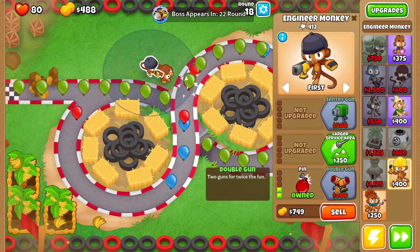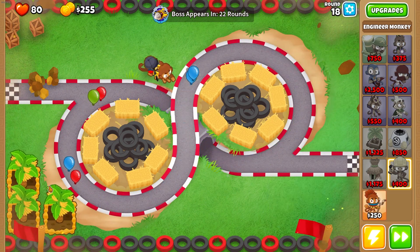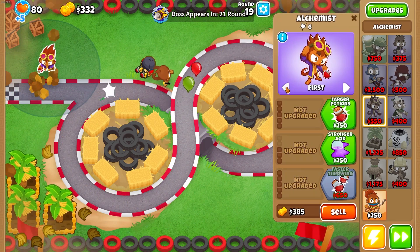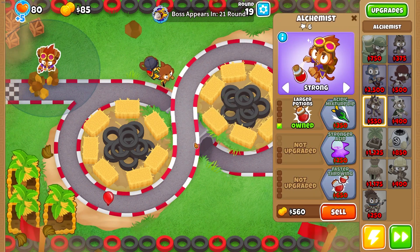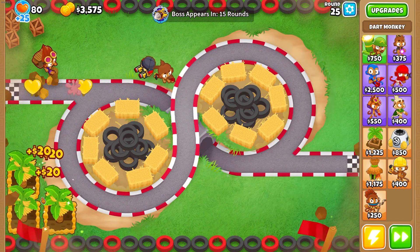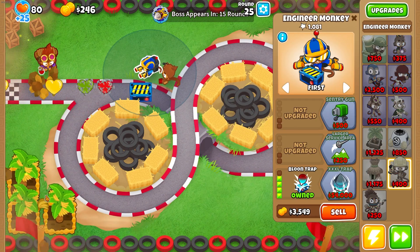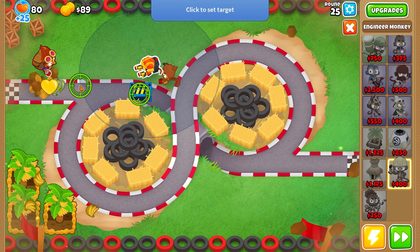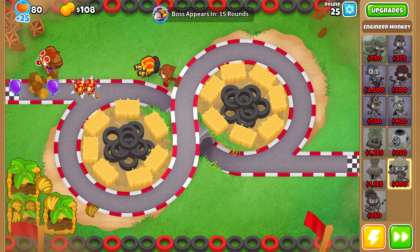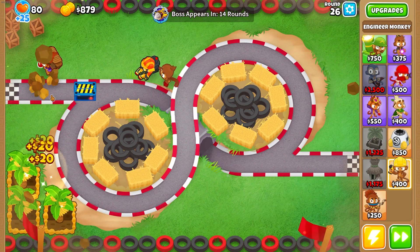We're going to go for a Double Gun, and then get down an Alchemist and start working towards that, because it's also good for AoE damage. Let's get our Alchemist down near the beginning here and set it to Target Strong for now. Let's get the Enhanced Eyesight for the Monkey just to get rid of camo. And we can now place a Bloom Trap - let's get a Bloom Trap with the larger Service Area, positioned so it captures everything going through the loop again if it misses anything on the first go.